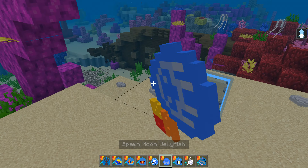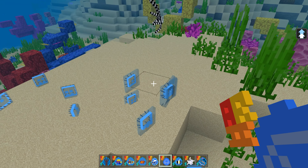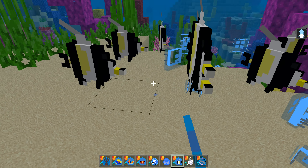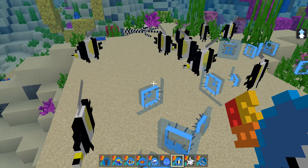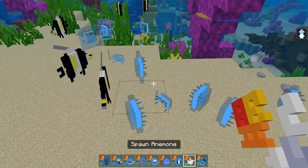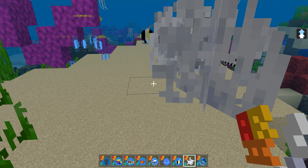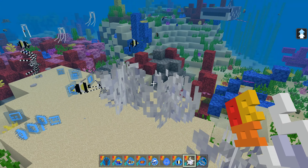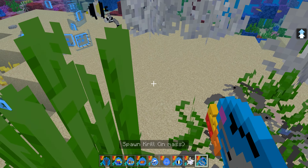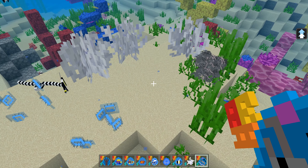Moon jellyfish - we had these last time. I love these because they glow in the dark. Moorish idol - another beautiful fish. Aquariums are going to be fantastic. The anemones - we put them in and showed how the clownfish go and hide in them at night. We've seen the krill before as well. I think that is it for this episode.